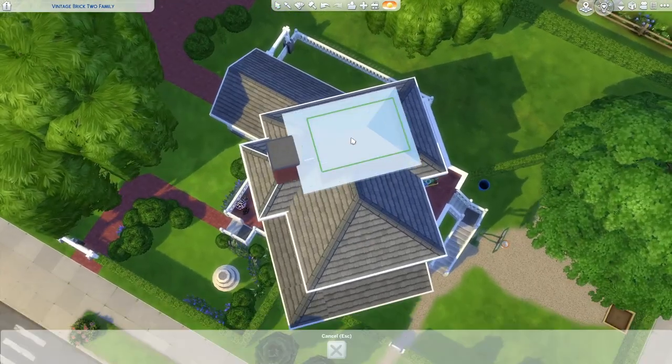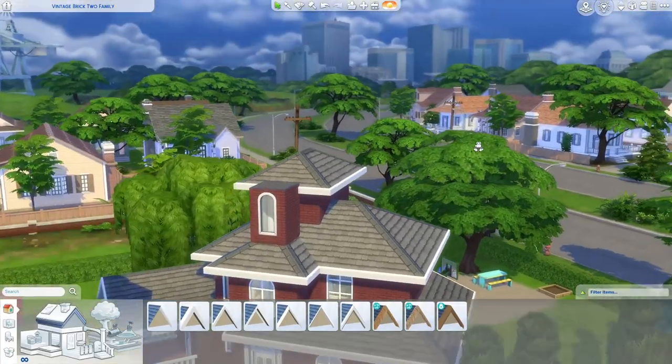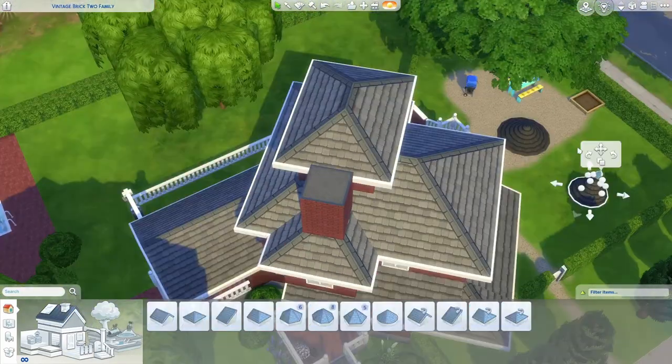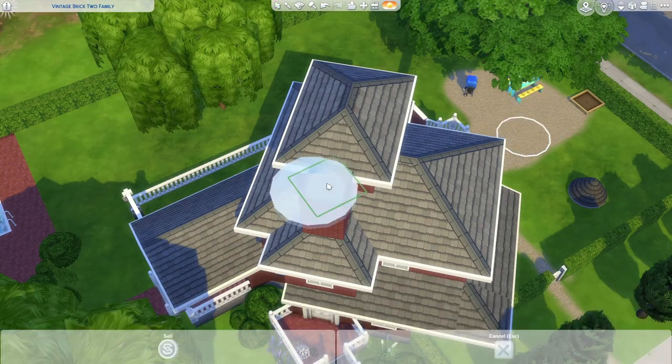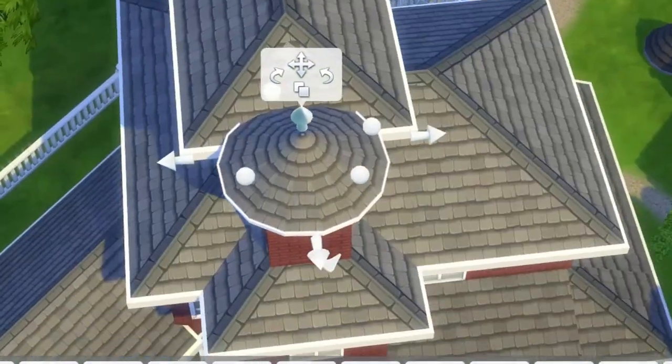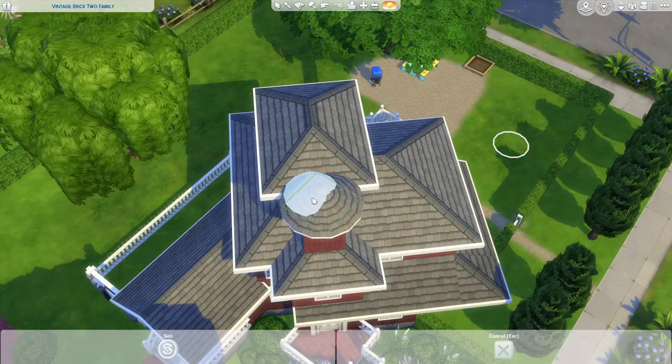I think I'm going to copy the hip roof again for right here, but then this one I'm going to do as a lower pitched, slightly curved version with an eave, and then on top of it I'm going to stack this one.